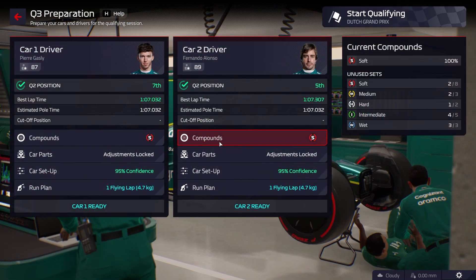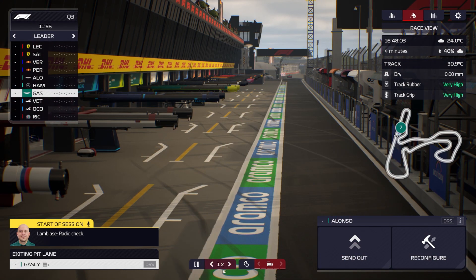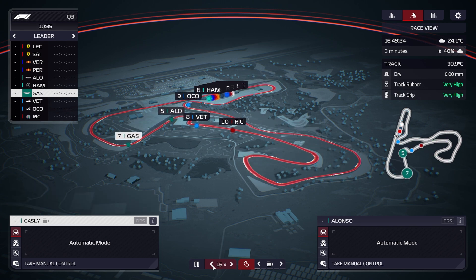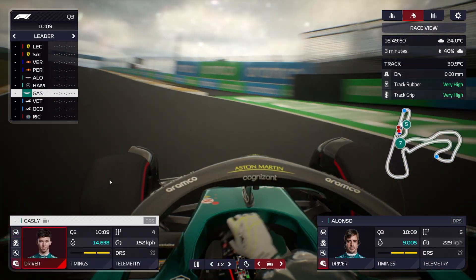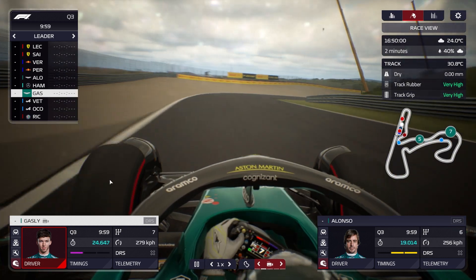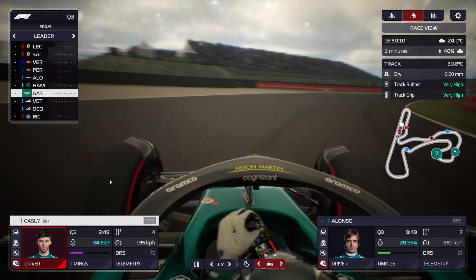I'm going to use used soft tyres for the first run in Q3 and see where we end up. Let's hop on board with Gasly - he's on used tyres, hoping to keep two brand new sets for tomorrow. And that's a purple first sector, so he's quicker than Fernando Alonso, which is fantastic. Coming around the middle sector - this is where we've had some excellent battles over the years with DRS. Purple again.